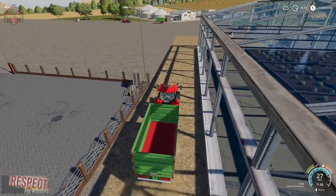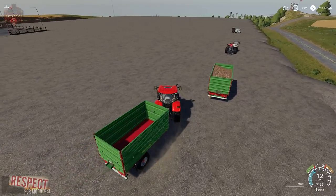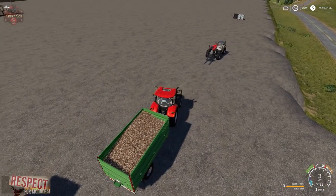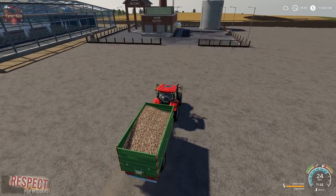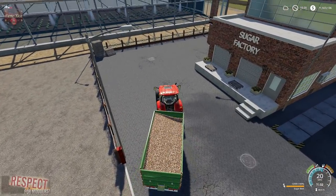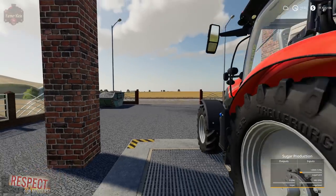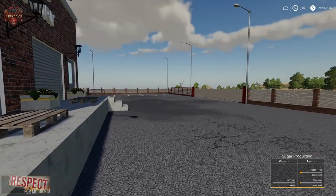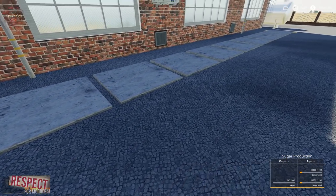Let's go get our load of sugar beets. This particular factory does output the pallets automatically — you don't need to request them to spawn. We're going to unload our sugar beets. We can see this outputs 1,000 liters per hour. We've already got a little bit of output. Over here is where the sugar pallets spawn — basically one per pad until it's full.